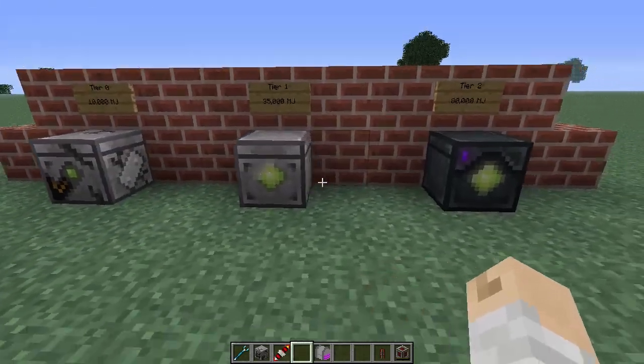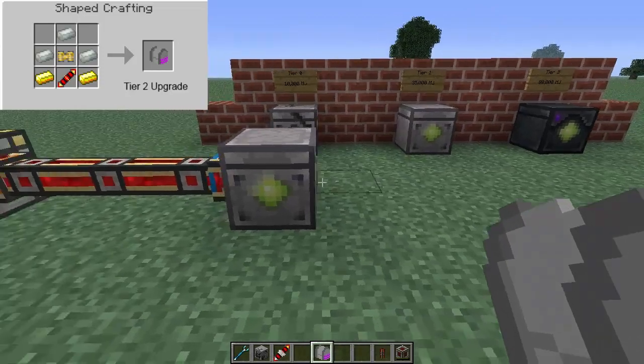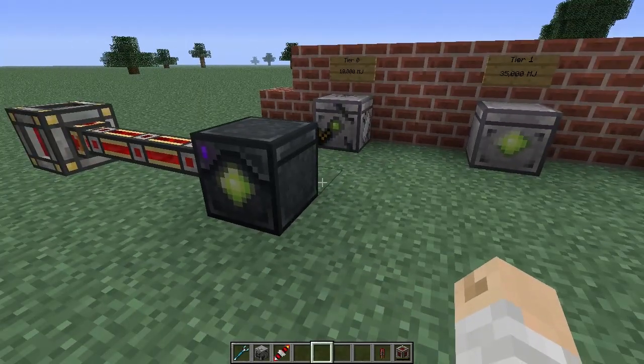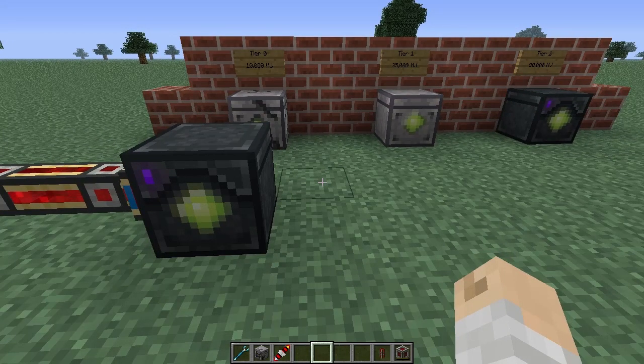The tier one battery can hold up to 35,000 megajoules and looks like that. Then the tier two upgrade — we can click that on our makeshift battery and we end up with an 80,000 megajoule storage device. Very straightforward mod.